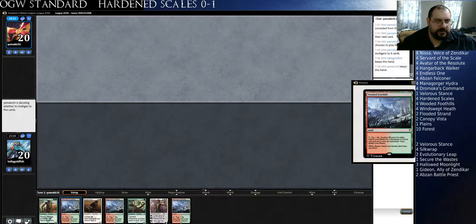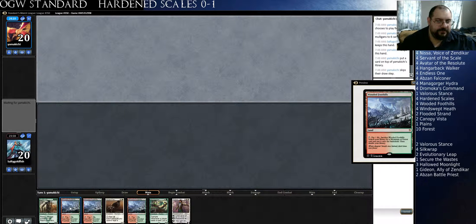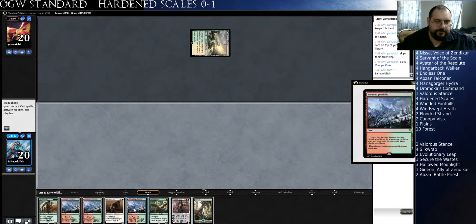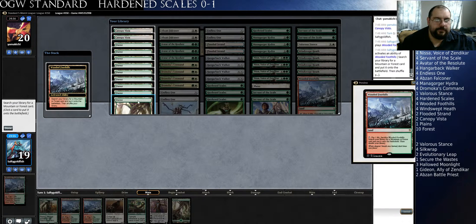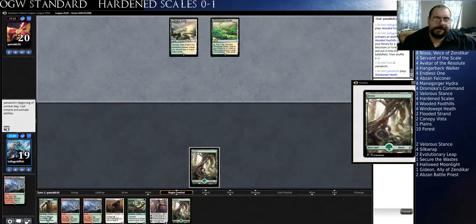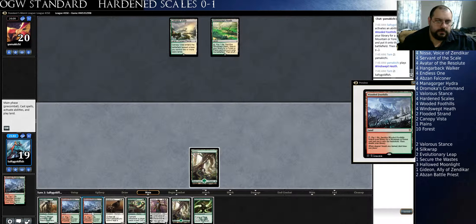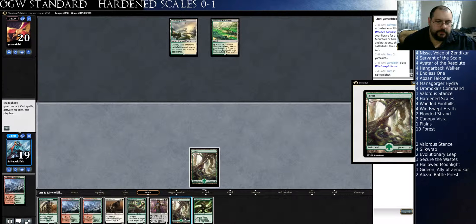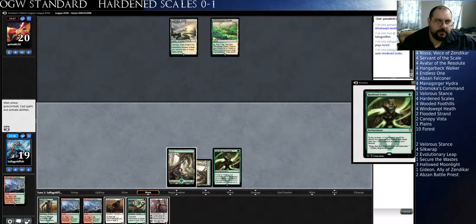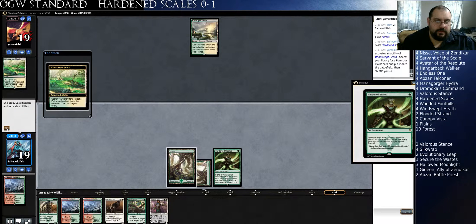I think I keep this hand. It's much better if I hit Hardened Scales. Yeah, I think we take the turn off and play Hardened Scales here — I'd rather drop the Mana Gorger with Hardened Scales and then lead into my bigger spells.